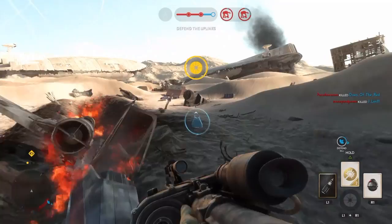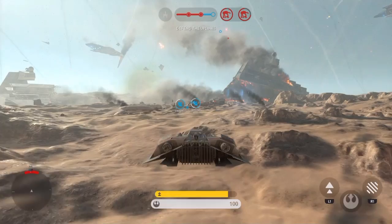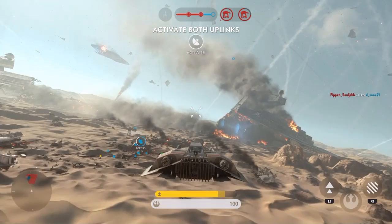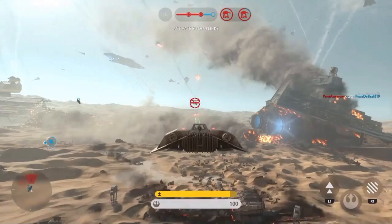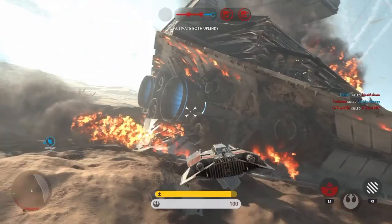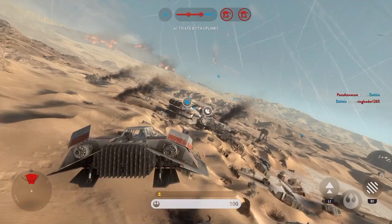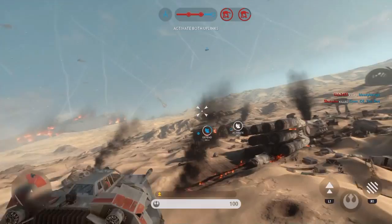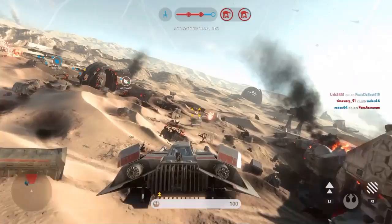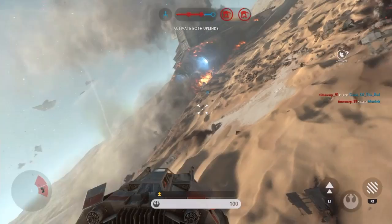Blue squadron, we could use some speeder support. Copy that — moving into position. Y-wing locking sequence offline. We need to reactivate the uplink. She's breaking up! Uplink is down. We'll lose bomber support if we do not get it back online. We have activated an uplink station. Prepare for enemy counterattack.